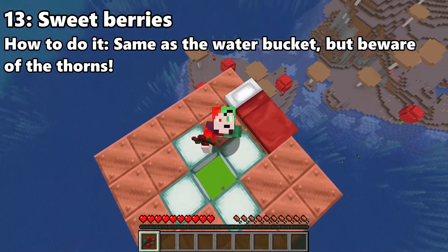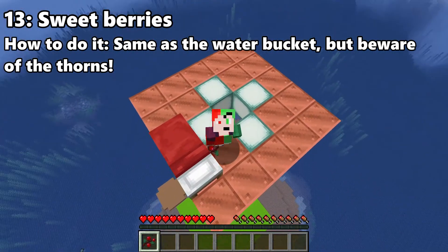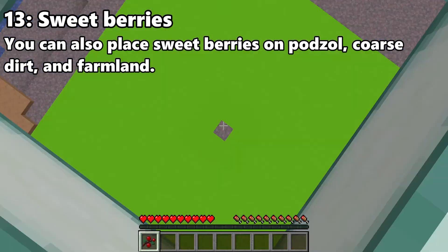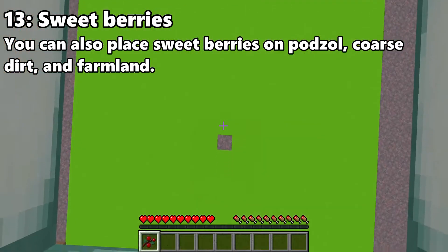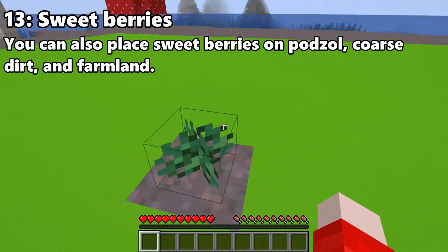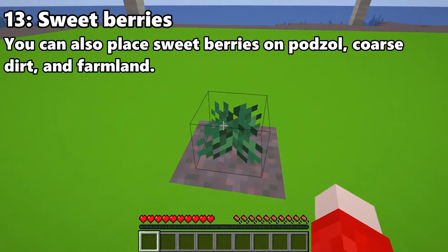Sweet berries, although they're food, can also be a good way to stop your fall. It's not much more difficult than doing it with water or scaffolding. The only downside is you have to land on a grass or mycelium block. Yeah, there you go — and if you leave it there, you can also have some nice berries in the future.